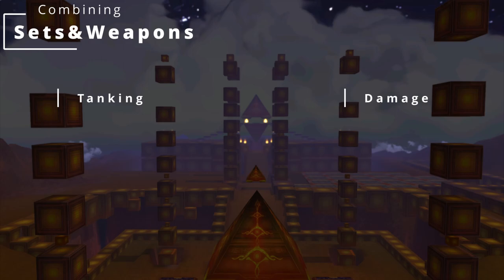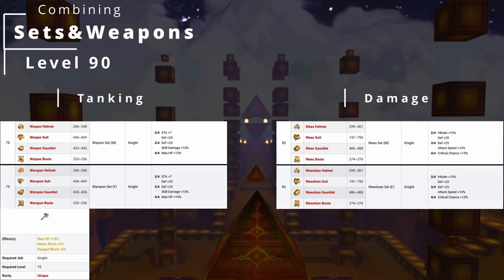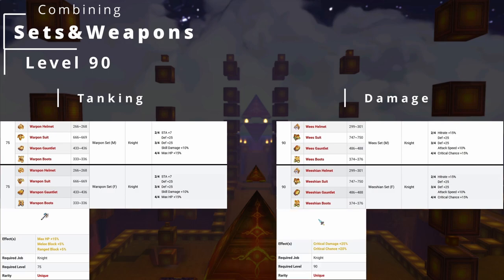But at level 90 the AOE knight would wear the War Pawn set and the Historic Ambidextrous Axe, which are both level 75 items but grant the best bonus for a knight at that level. The 1-on-1 knight is the one that wears the level 90 gear consisting of the Wheeze set and the Angel Sword to fulfill a damage dealing role. You have to compare sets and weapons and do the calculation of what combination your character benefits the most from and what is the best fit for your playstyle.